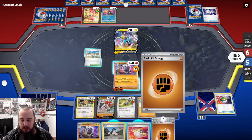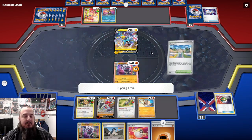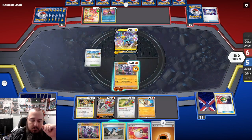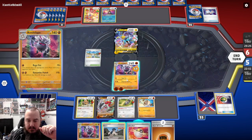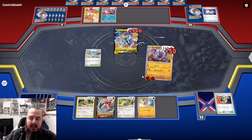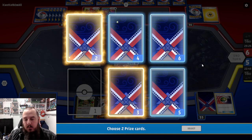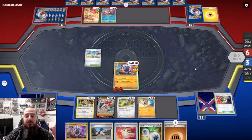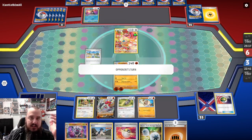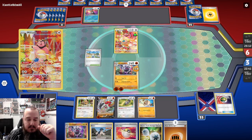We get Annihilape, we get an Ultra Ball, we get a Fighting Energy. We do have a Bruno that doesn't really seem necessary right now to play. We flip Tails on our Mezigoza. I'm going to hold off on playing the Bruno, because Annihilape is A, very close to being KO'd, which would make Bruno stronger. And B, if we top-deck a Rare Candy or something like that, maybe off these two prizes, we can evolve that Mankey next turn. We get a Double Turbo Energy for the Hisuian Decidueye V, and we can always Ultra Ball for the V-Star.